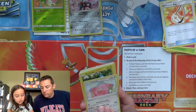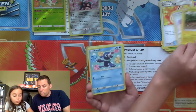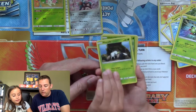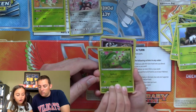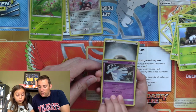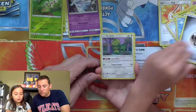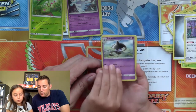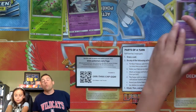We have Chansey, Pansage, Popplio, Spinarak, Nincada, Chikorita — Ultra Beasts — Nihilego. Energy. Kecleon, Lampent, and a Sableye. And right there is your code card.